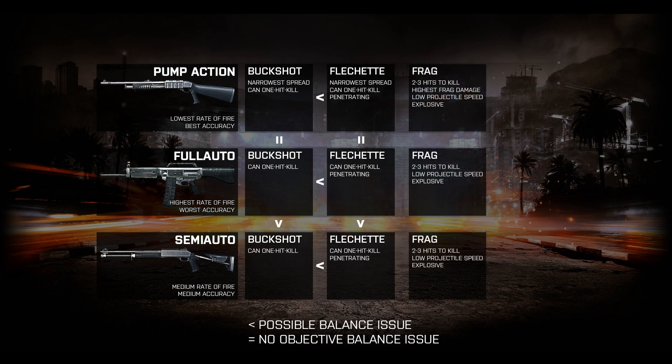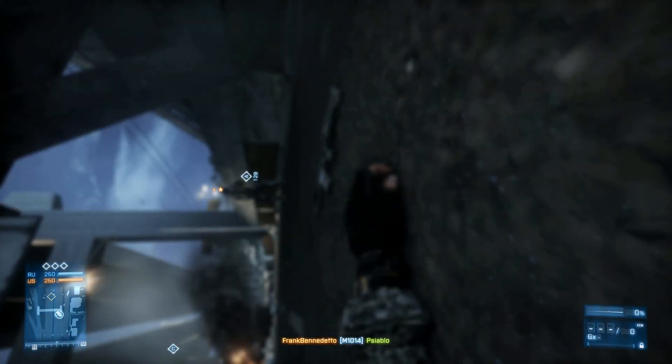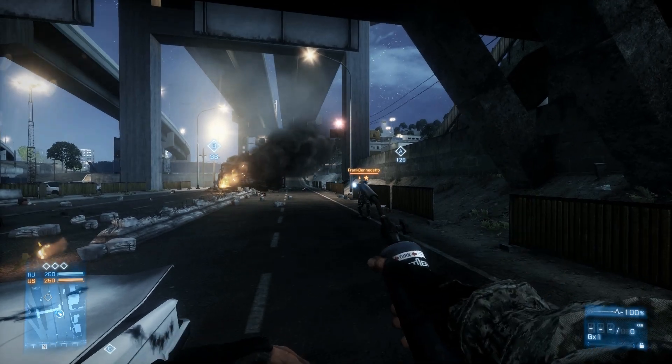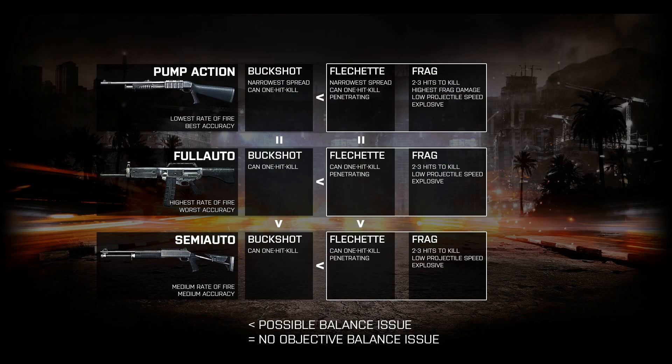Next up is Frags. If you watched the last episode of Nitro Analysis, you already know my thoughts on this ammo type in regard to semi-auto shotguns. I'd like to point out that, even though all three shotgun types will kill in two or three hits with Frags, the 870 is doing significantly more damage per shot. The two-shot kill on full-auto and semi-auto shotguns is a little deceptive, because the range at which a two-shot kill can occur is surprisingly short. When comparing ammo types, I think it's pretty clear that Flechette and Frag ammunition have their own distinct roles and benefits, leading me to conclude that they cannot be objectively compared.